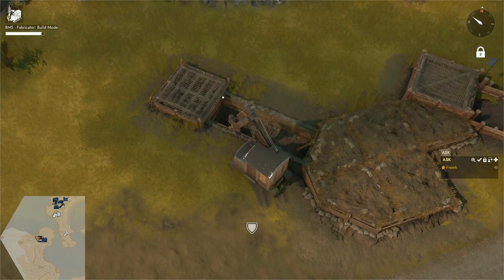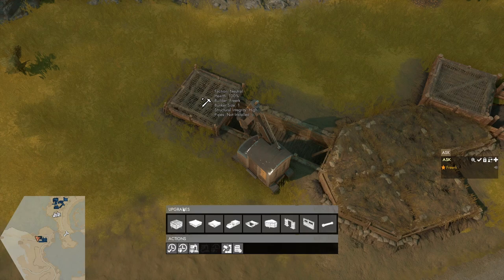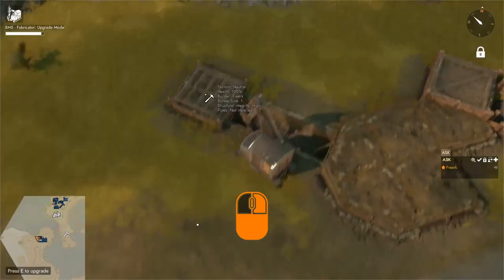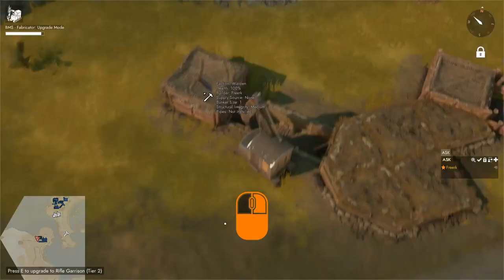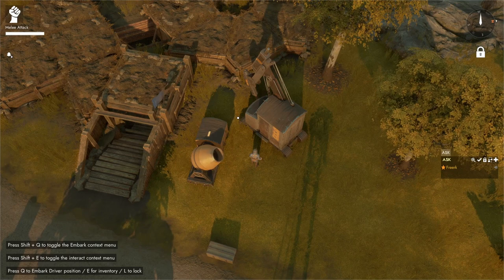For bunker pieces, press F for upgrade mode, aim at the bunker piece, and press E for the upgrade menu. You can upgrade it to a tier 2 bunker or use the ACV to make it a rifle garrison. Select rifle garrison tier 1 and hammer in the bmats. Once tier 1 is done, press E again to upgrade to rifle garrison tier 2 — select it, left click to place the blueprint, drive up with the ACV, and hammer in the basic materials.